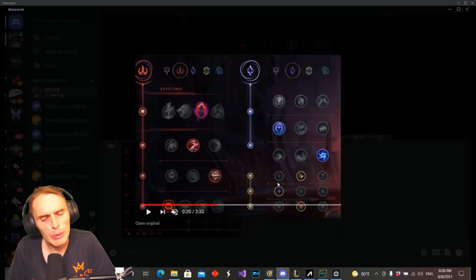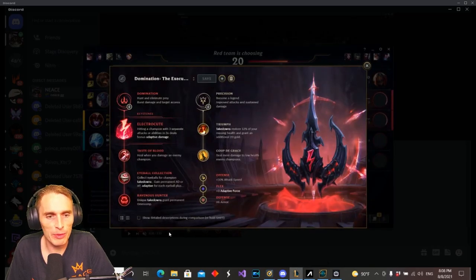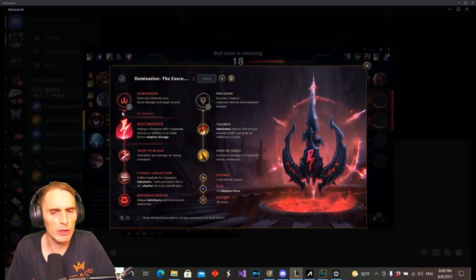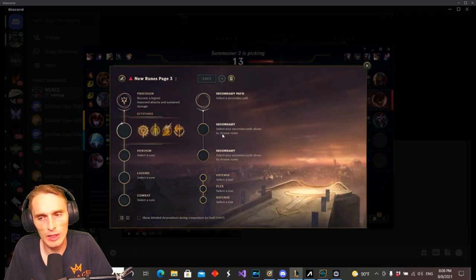How do I change my runes? I know how to do this. I see the picture of the runes. You gotta go back, open it up, swap the — wait, click on the plus sign next to save. That's why — because you're on this like... yeah, there you go. Go ahead and set it up.